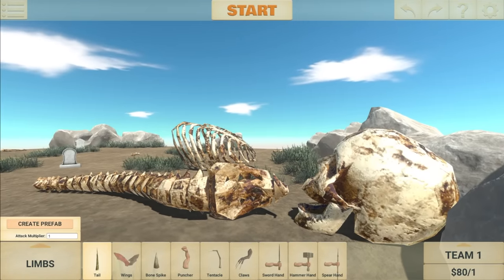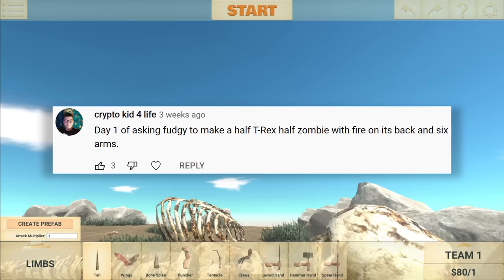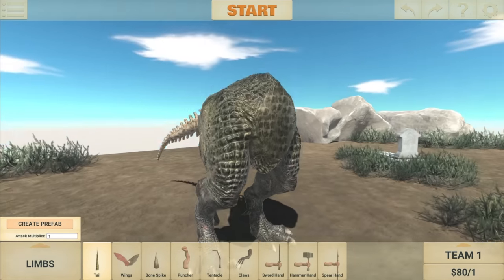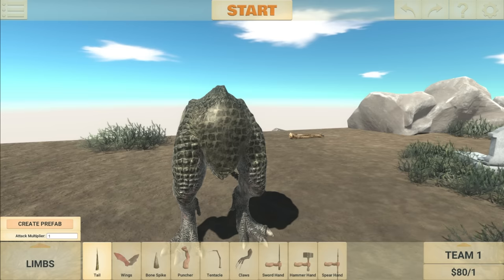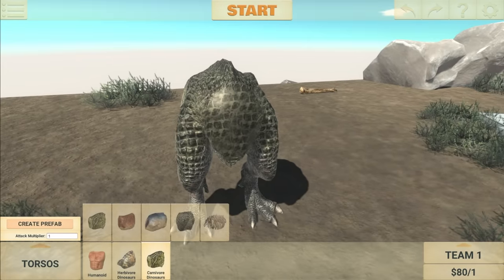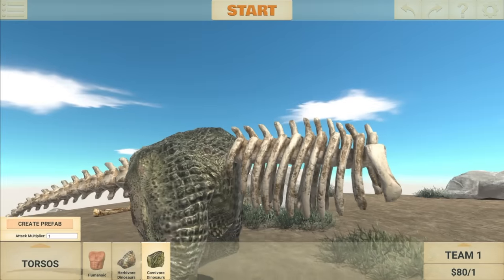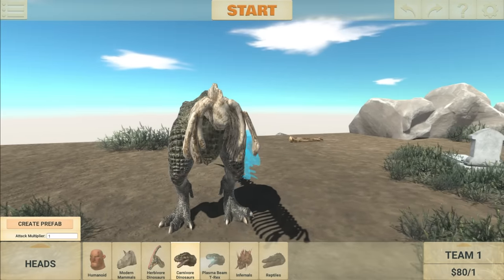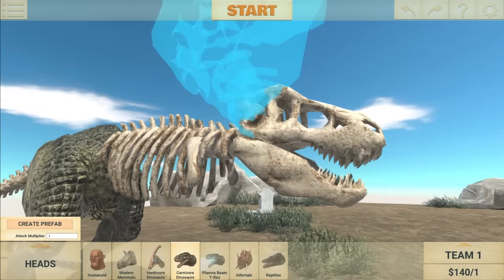This next suggestion sounds really cool. It says, 'Day one of asking Fudgy to make a half T-Rex, half zombie with fire on its back and six arms.' Terrifying! So I've actually made a start on the T-Rex — he's mostly going to be made out of bones, really. There's not going to be much flesh there. Let's go to torso, dinosaurs, and there we go. This is going to look really, really cool. Now we need to head over to the heads, carnivore dinosaurs, and get the T-Rex skeleton head. Boom! And now we have our zombie-ish looking T-Rex.